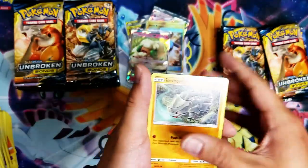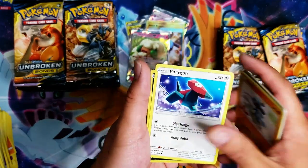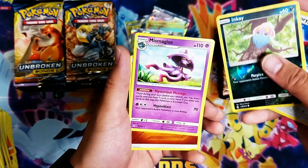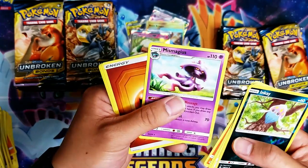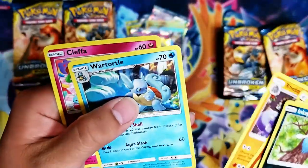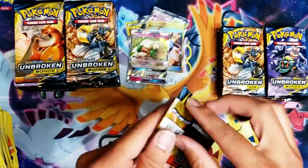Rhyhorn, Growlithe, Kibble, Growlithe, Porygon — Inkay — what's behind this card? It's a Misdreavus, and a Rhydon, Wartortle, and then a Cleffa to finish it off.